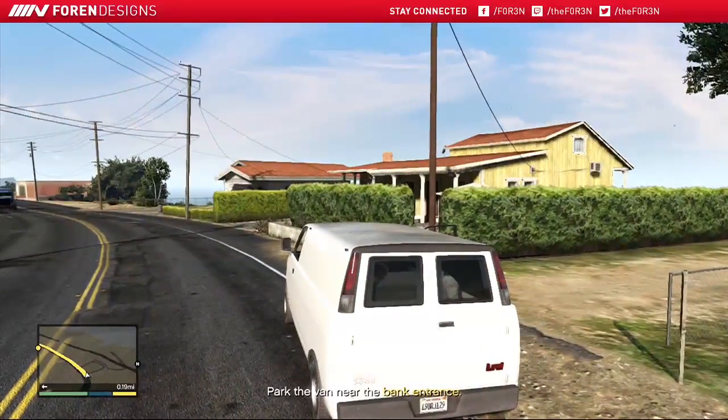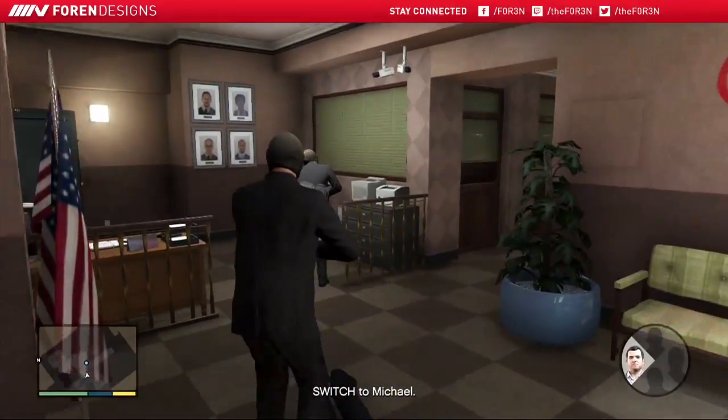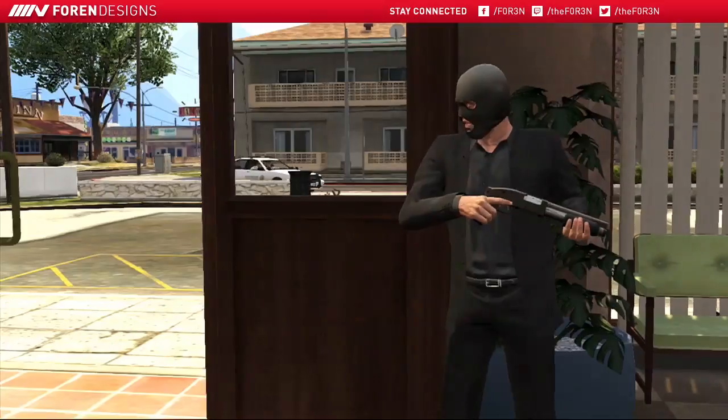You will need to start by driving the van to Paletto Pier. Once you've made it to Paletto Pier, you will let Franklin out of the car and head over to the bank. Once you've made it to the bank, head inside. While inside, you will need to open up the vault by kicking the door open.